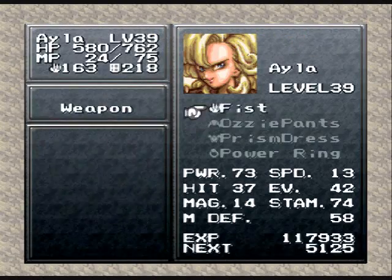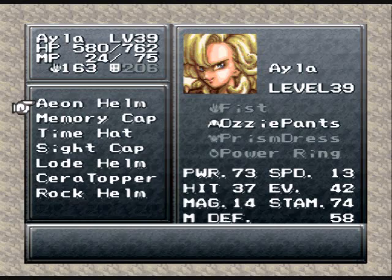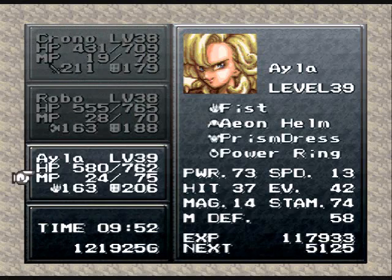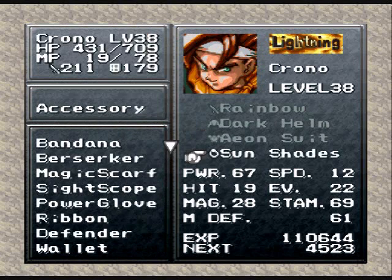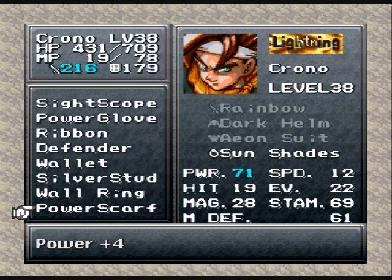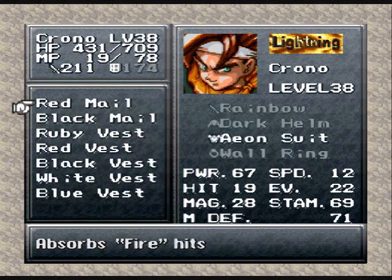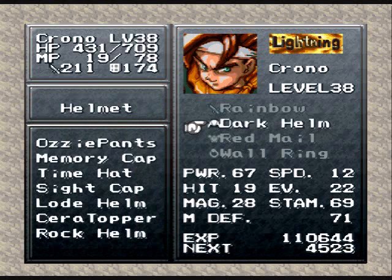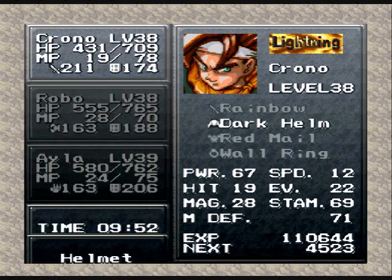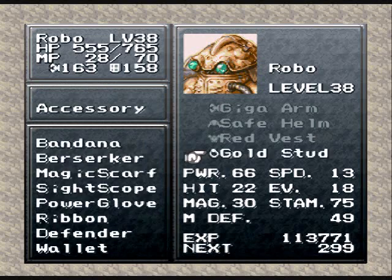I'm going to give Robo the safe helm. Then she's going to get the dark helm and the Aeon helm. I don't want to be using Aussie, so I'm pretty much getting prepared for Spekkio right now. Magic defense plus ten. Aeon suit — I want to put in absorb fire hits, the red mail. He's going to go with the red vest as well. Keeping the gold stud.